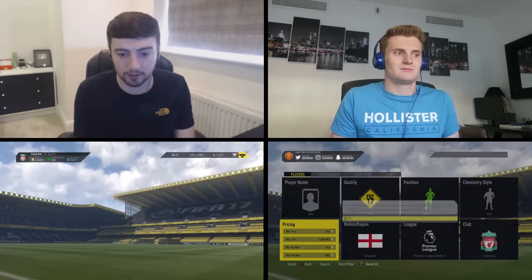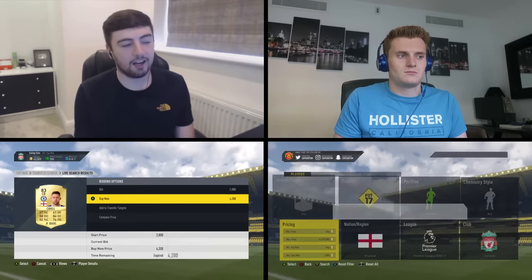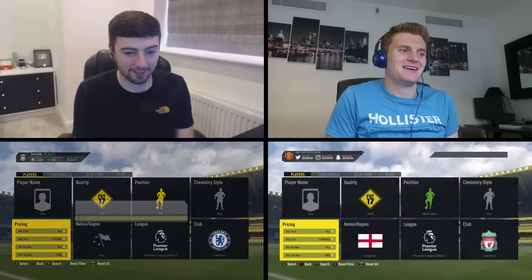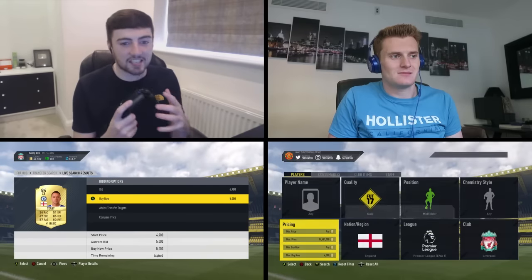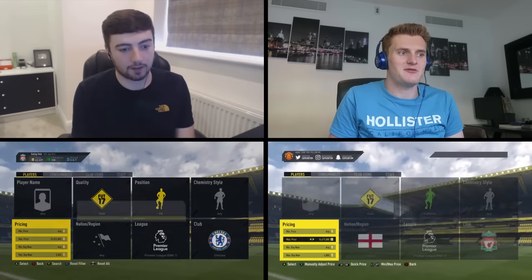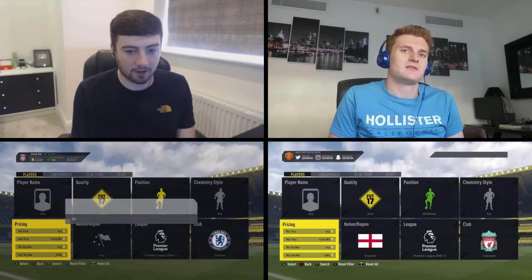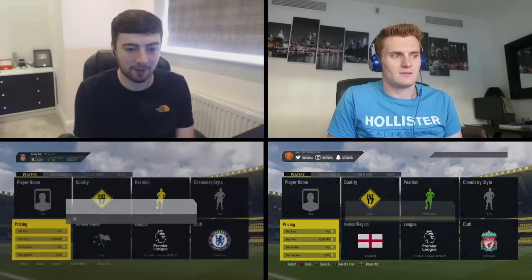I thought there was another one but I got backed out. 4.2k Gary Cahill and I missed him again. I think I'm actually seeing more players than you now, Rob — I just can't get them. Another Lallana, another Lallana. You're not seeing as many James Milners. A John Terry for 5k — this is all popping off right now but neither of us can get any of them. We're at peak time — everyone coming home from school, selling their players cheap.